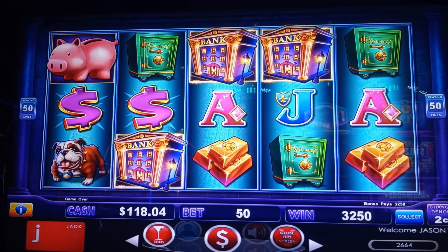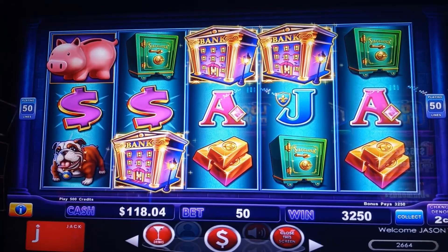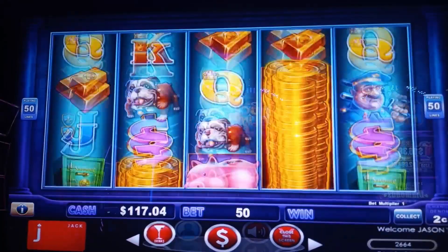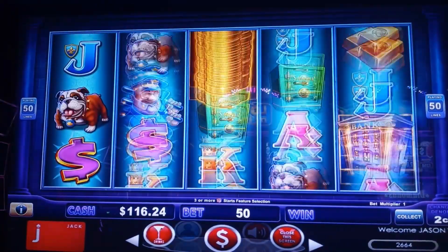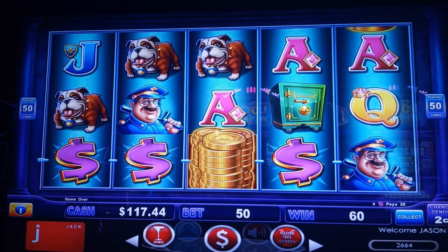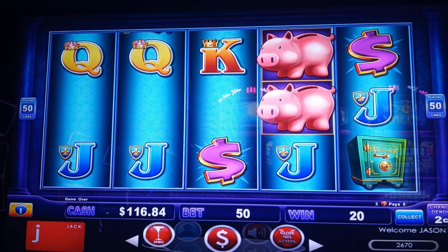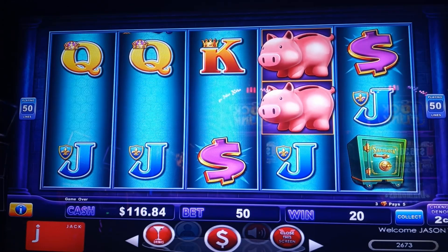We'll do three backup spins. $118, we're out ahead. Maybe the machine's hot, it's going to give us something good. If not, we get up, take our money, and go to the next one. $16 — nothing to really write home about. But you know what? On this game, that's a victory. I feel good.